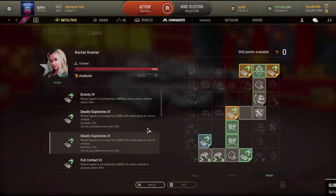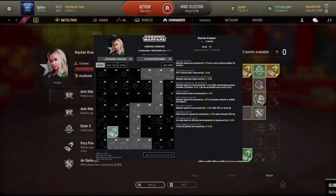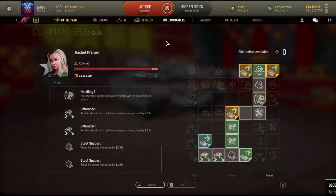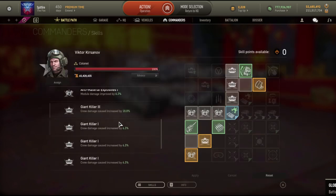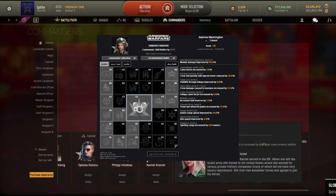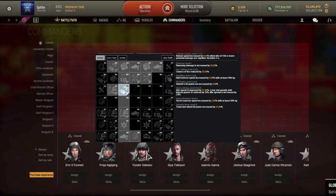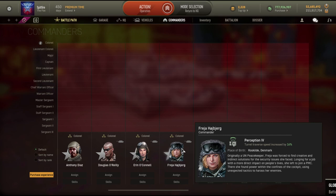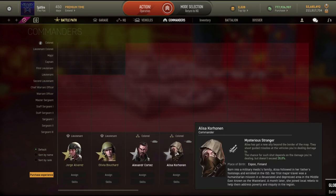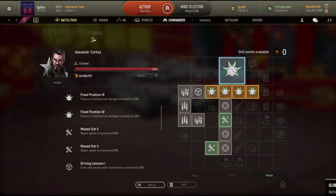If you're going to be playing close combat all the time, you could choose Rachel, who gives you a hilarious reload speed — but only within 50 meters. There is also the choice of Victor or Sabrina if you want to do module damage. There's Aphelia if you want a different playstyle. There is always the Freya choice, but the Freya choice is more of a railgun meme build. And lastly, there is Alexander Cortez for the Cat B, who basically gives you a 100% chance of dealing max damage.